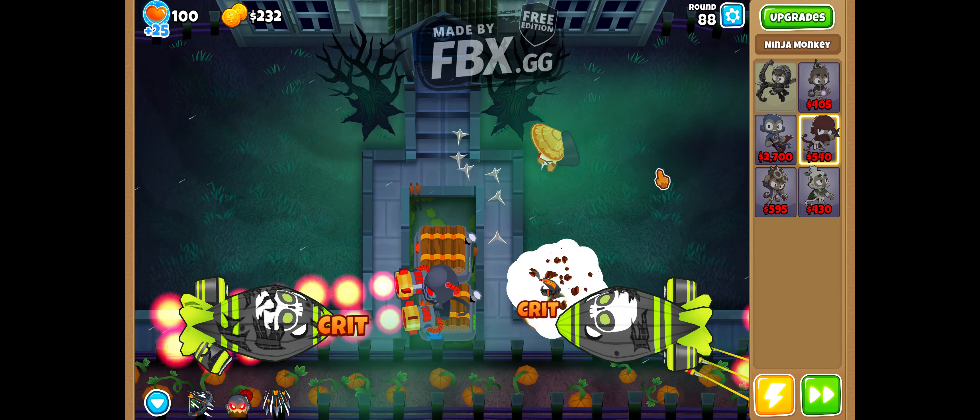Round 99 — the anti-bloon got to round 99. It's a pretty good tower — its ability is awesome. It's not very good on its own, but if you use it with other towers, maybe pop in a couple of wizards, ninjas, some other towers, it would definitely get you far in round 99. But that's gonna do it for this episode — make sure to smash that like button, I'll see you all in the next episode. Goodbye!